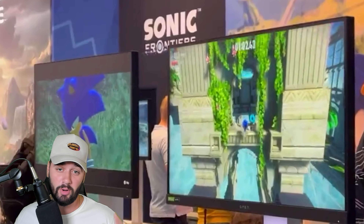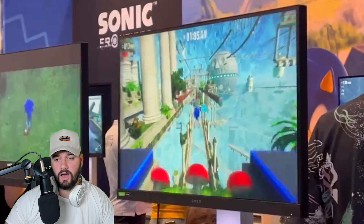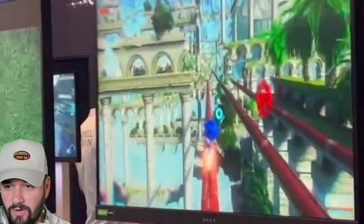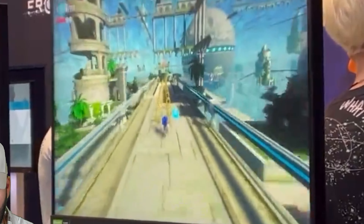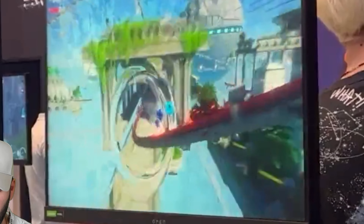So this is gameplay clip number one. This looks to be the Sky Sanctuary Cyberspace stage. You also get a little bonus cutscene footage to the left, so we can kind of look at both of them. This is definitely Sky Sanctuary — you see the Death Egg to the top right, a red ring, and the sky loops at the top with paths at the bottom and top.